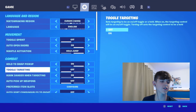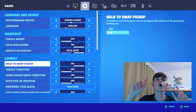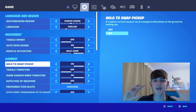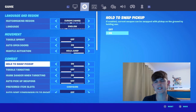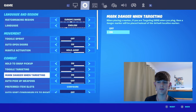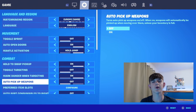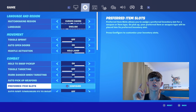Moving on to the combat section, make sure you have 'hold-to-swap pickup' as on. The reason hold-to-swap pickup is so good is because if you have only one gun in your loadout and you want to switch it out with another one, that new gun will not go into the empty slot — it will go right into your hands. It's a small detail but it really does change the game. I have toggle targeting as off and aim danger when targeting as off. And after many seasons of having auto-pickup weapons on, I've finally decided to turn it off — it just gets rid of the clutter in your inventory.